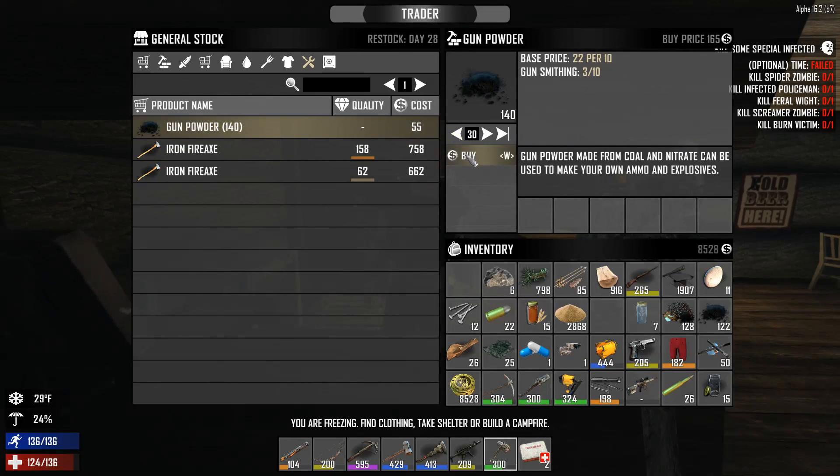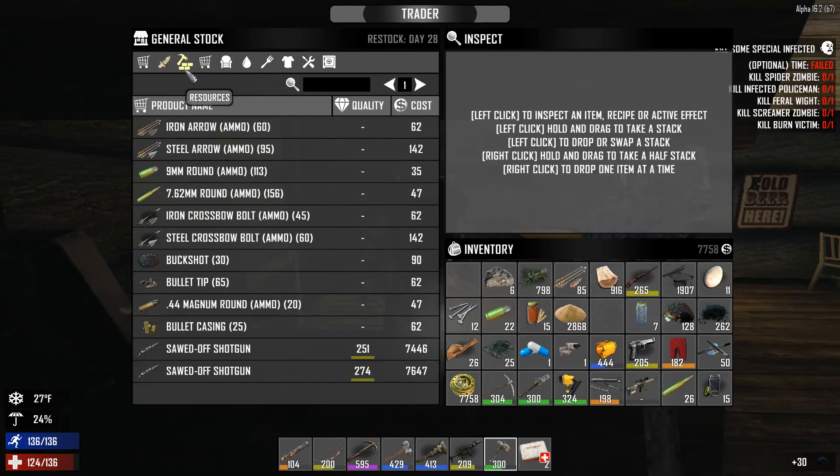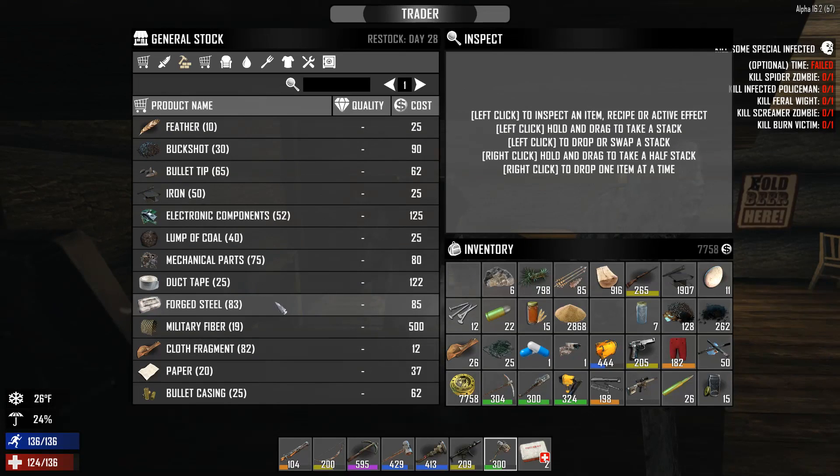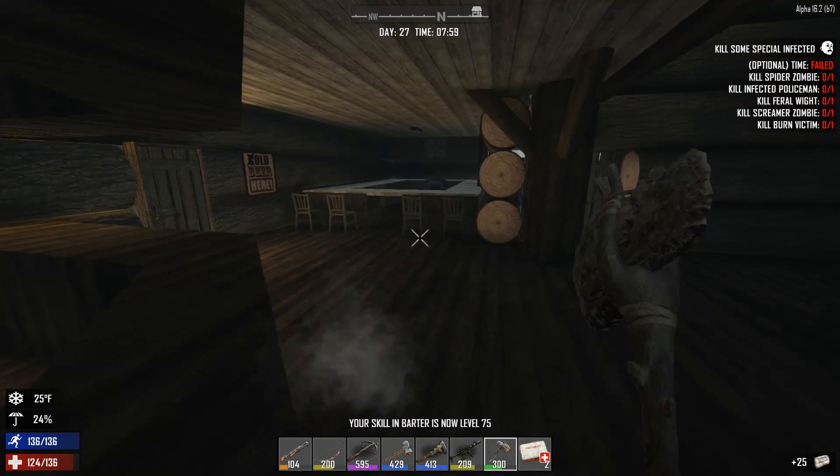I'm freezing somehow. This is all the same price so I just want to see if it will eventually go lower — okay, no it didn't. Alright resources, give me all your forged iron. 7,000 — that cost me all my money. Give me 25.